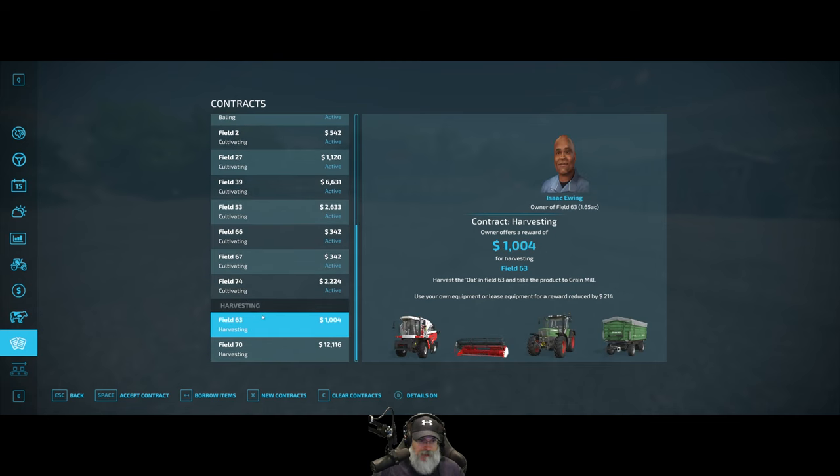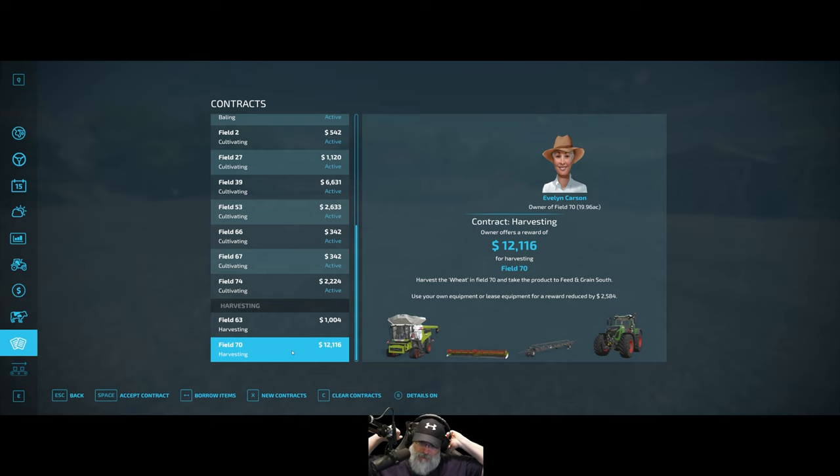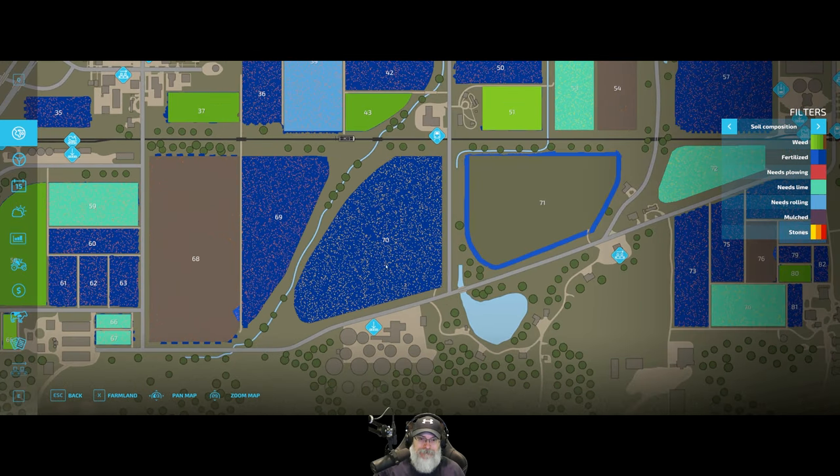We're going to borrow those items to do the rest of the hay contracts. Now here's a wheat harvesting contract and it's a big one. We're going to get a nice chunk of wheat — I'll bet we'll be able to fill the chicken silo with this plus make $12,000 to boot. I'm thinking of borrowing their equipment — we lose $2,500 off the deal. Let's look at Field 70 — it's huge.